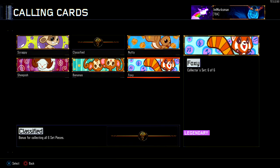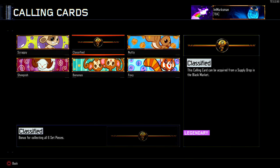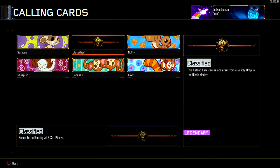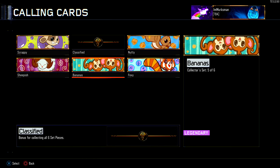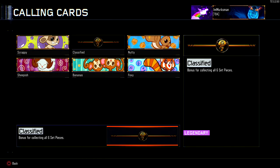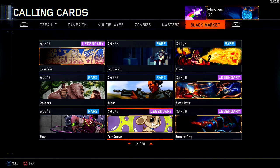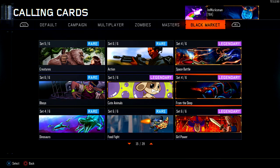This is what I want to complete so bad — the cute animals set. The first one I got was Foxy, then I got Nutty and Scrappy. I just got Bananas recently and I'm missing the little dragon. Once I unlock the last one I'll show you.